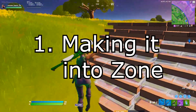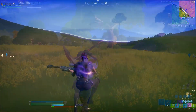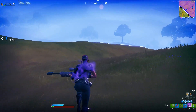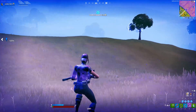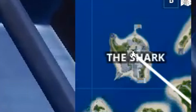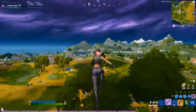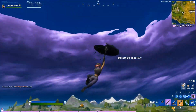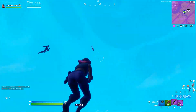During these mid stages of the game, making it into zone should be your top priority. I often see newer players dying to storm when they shouldn't be. If you're good on loot, don't bother checking that chest if you risk taking storm damage — every second counts. If you're far from zone, you may have to sacrifice some time looting to start rotating earlier. Try to save your launchpads for later zones, as these are valuable and can save your life when you're in a pinch or give you a free rotate.